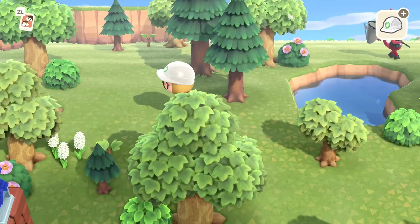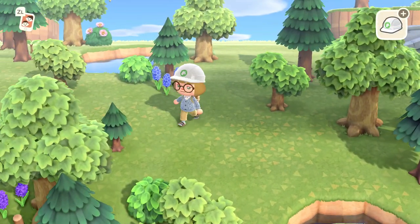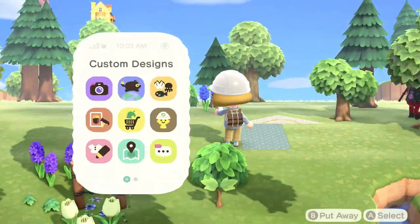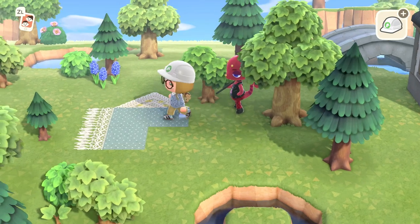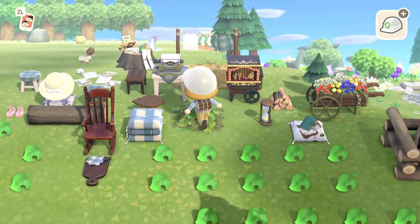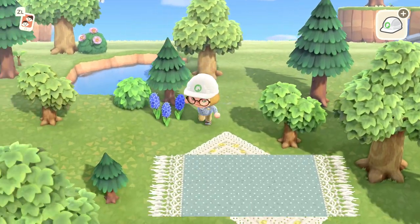Let's start with a picnic thingy because that will kind of give us a direction. We're definitely going to do a layered one because I always do these and I will never stop using them. Let's see - this blue dotted one, yeah I like that. Look how cute this is, I think that's adorable. Okay, let me grab a bunch of items - I've laid out a bunch and I'll try to use some others too.